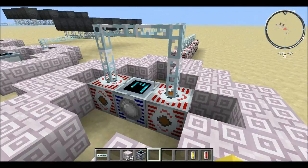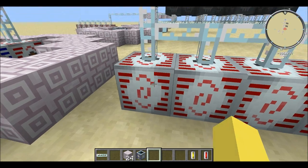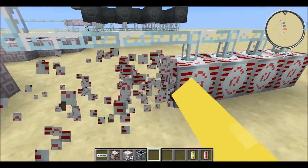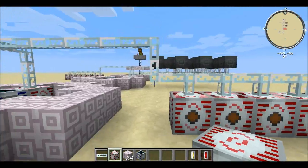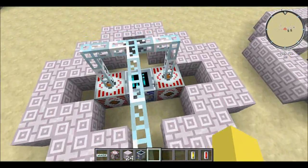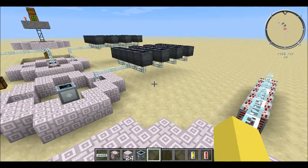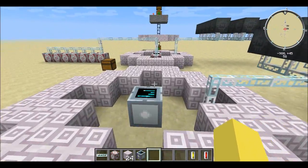Then you're just going to take the power right out the top, connect it, and run it down to MFSUs. These were placed incorrectly — I apologize — but I can fix that. That's what it can look like. This is the simplest way to set it up, and it takes the least resources. You don't need all those MFSUs; I just have them there to show how you're going to want to send power to a lot of places to hold it.